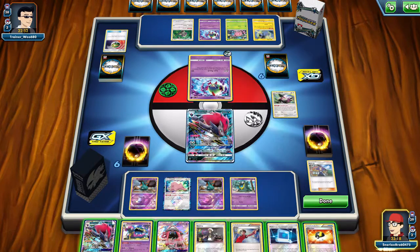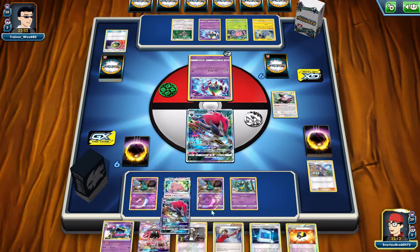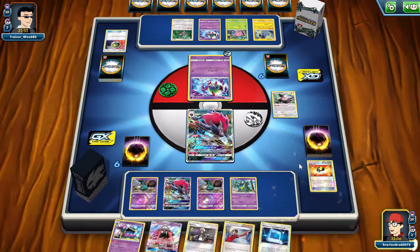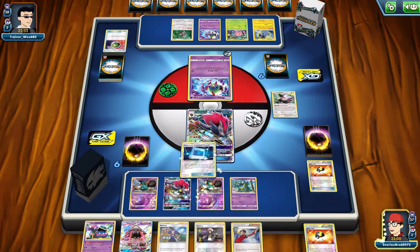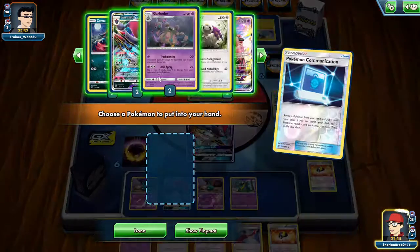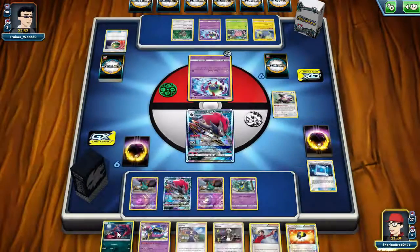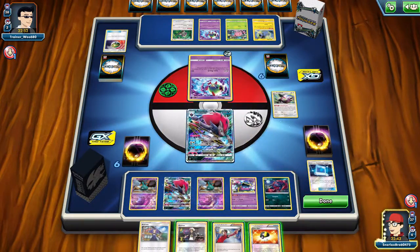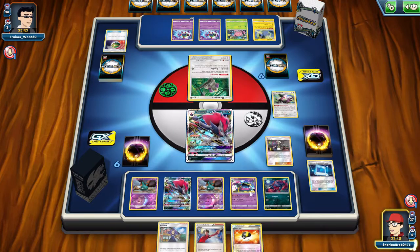I'm going to Trade the Acerola here - that's okay, the Judge is always useful. Get the knockout - that's pretty good. I'm going to Trade the Ultra Ball because I can always use Pokémon Communication. Looks like I whiffed, so I will do the play I said earlier - Muk and then Guzma up the Oranguru. My opponent also whiffs. I could Judge but it would be kind of unlikely. I also know that Lost March only plays like two or three Guzmas, so forcing my opponent to use Guzma or Switch is pretty good for us.